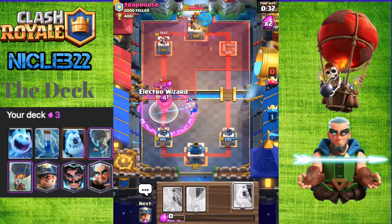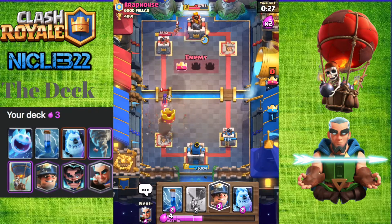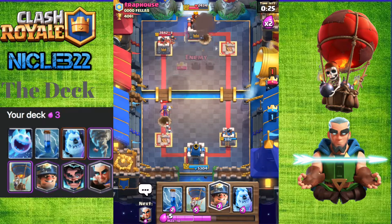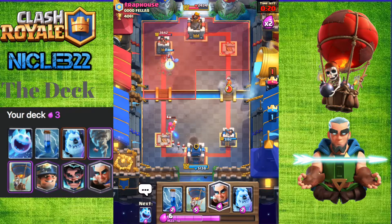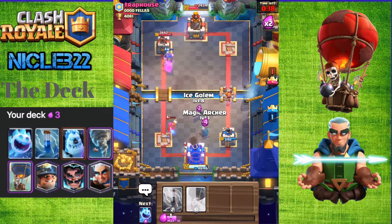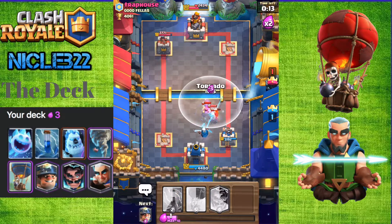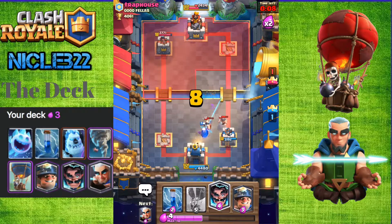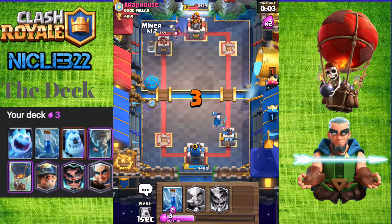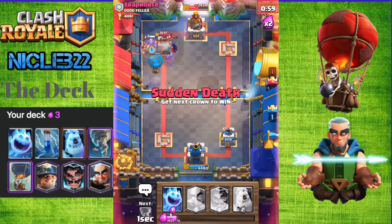I'm going to add an Electro Wizard on defense. That Balloon might get that death damage. We take our tower. Then I'll send a Miner on his Princess. He's going to go with his Elite Barbarians and his Valkyrie. We have our Magic Archer and we're going to Tornado everything back. That should be his push taken care of right there. Then we're going to go with a Balloon, a Miner. We're going to zap his Skeletons. Okay, that was good actually.